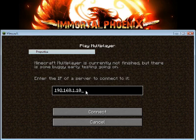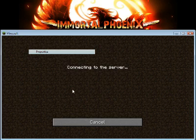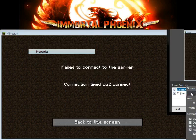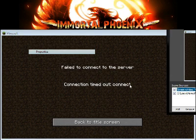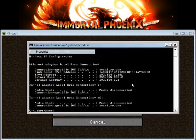Now let me show you if I just change it by one digit — .102 instead of .101. Can I get to my server? Connecting to server — let's see what happens. It's taking too long; it should not take more than two seconds. Automatically you know there's an issue. If it's taking this long, there's definitely something wrong, and it should say timeout. Failed to connect to the server — why? Because I was off by one digit. So you can't be off at all — not one digit, nothing.